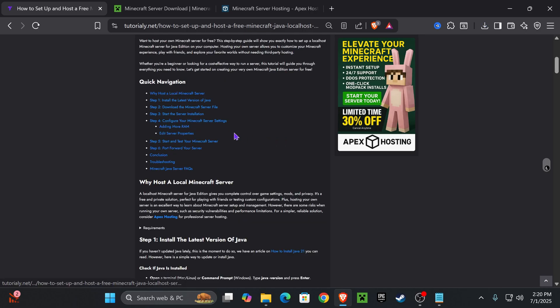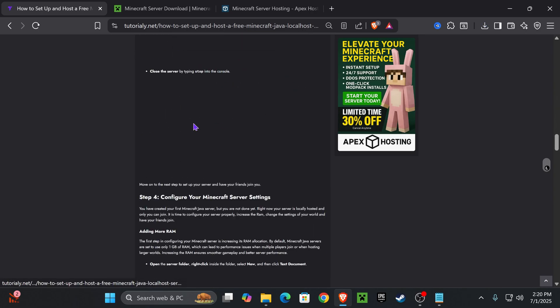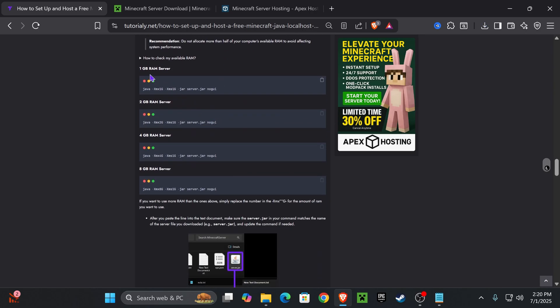Head back to the second link in the description and scroll down to step four. There you'll see multiple different RAM amounts you can use for your server. Select one and copy it using the clipboard icon. For example, for a 2GB server press copy on that option, or for a 4GB server press copy on that one.